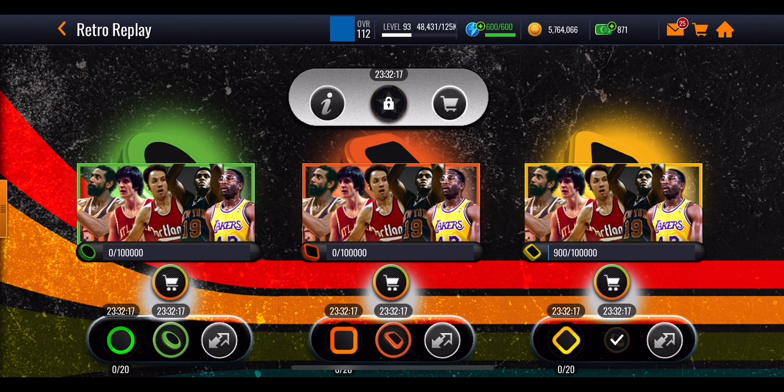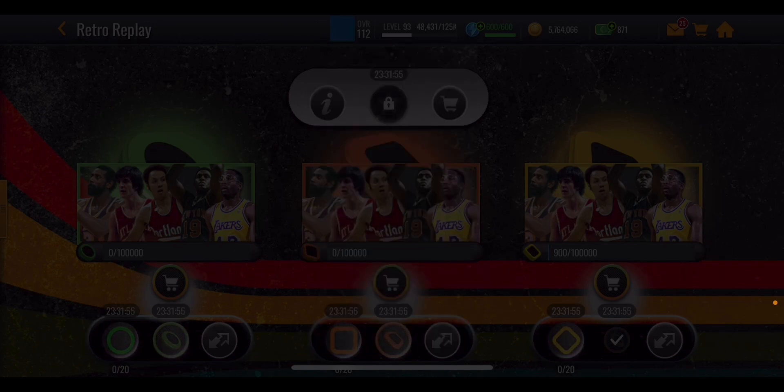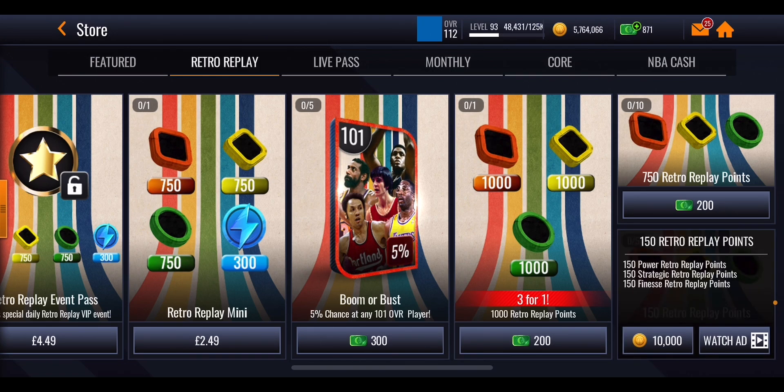Above you'll see a shopping cart icon. As you press on that it's going to give you the opportunity to get a 96 overall select pack. Each different section has its own set of 96 masters corresponding to that play style. Each pack is going to cost you 1,750 points and you can select any 96. You can also get some extra points from the store itself. If you scroll all the way to the right hand side you can see there's a coin pack — 10k coins — or you can watch an ad to get yourself 150 replay points from each different section. That's 150 power points, 150 strategic ones and 150 finesse ones.